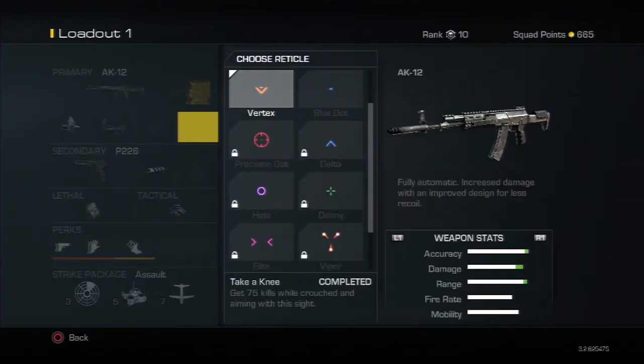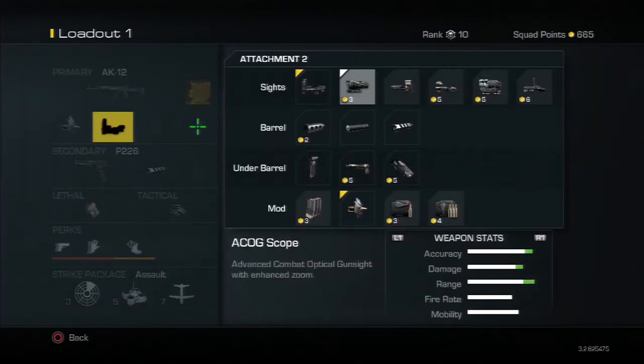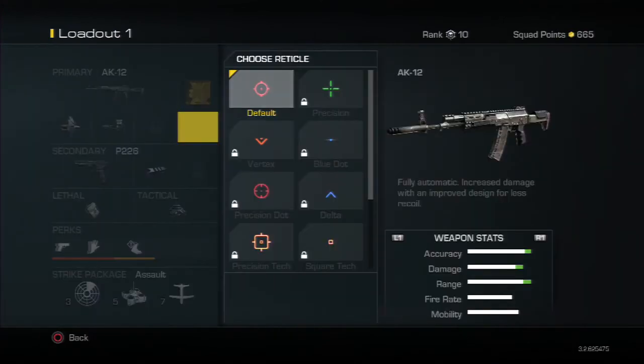I'm using my red dot and it has vertex, boo dot, and precision. You can do this with any of these if you have them unlocked. I'll use this one, and let's go over to my holographic — and you can see it doesn't have it.